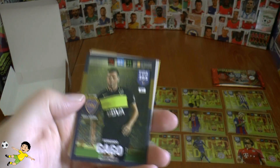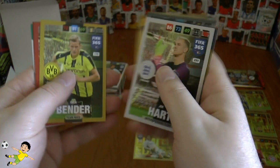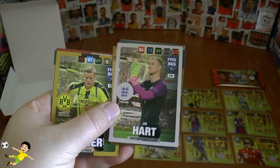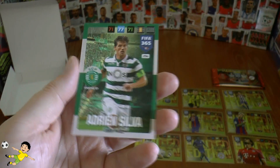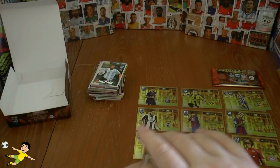Joe Hart, now at Torino of course, really struggling — watched his last game and he was largely at fault for both goals. Sven Bender, Saul Niguez and Adrian Silva — fantastic player for Sporting Lisbon — completes the final pack.